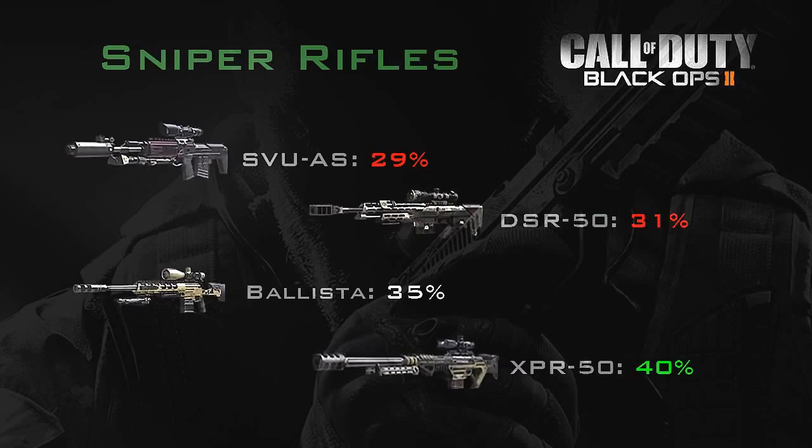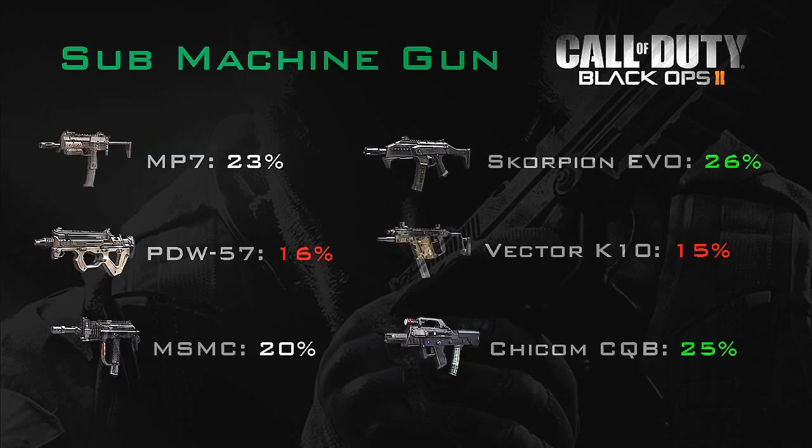Now onto the snipers. As you can see straight away, the XPR-50 has a 40% decrease, which is pretty massive for a sniper rifle. Then you have the SVU-AS with only 29%, which lets down the other sniper rifles because it's under 30%. Now onto the submachine guns.